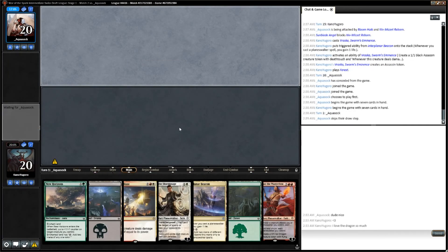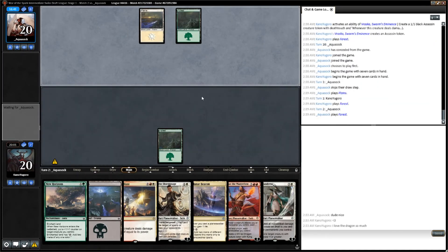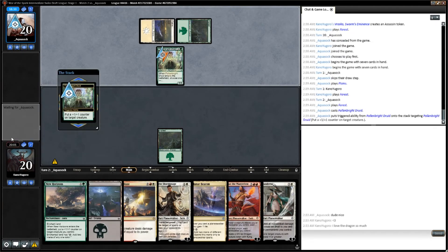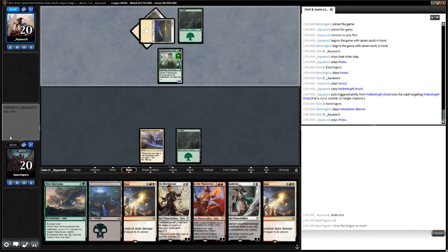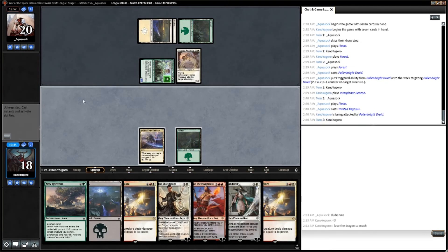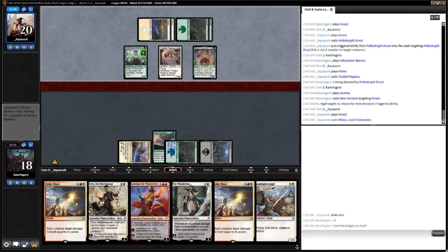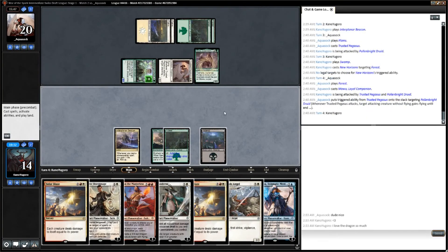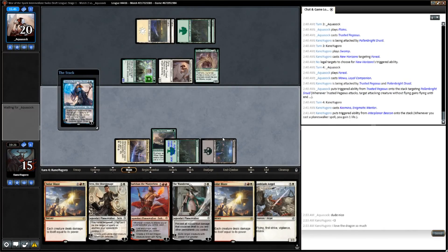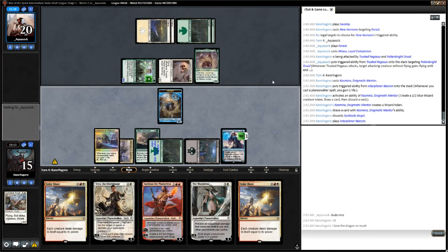In Game 2, we keep a pretty reasonable hand with our Planeswalker Filter land, two other lands, and a couple of bombs. We start on Forest and pass. Opponent plays a Pollenbright Druid with a +1/+1 counter. We play our Filter land and pass back. Opponent untaps, plays a Plains, and plays a Trusted Pegasus, getting in for 2. We untap, play Swamp, and New Horizons our Forest. Opponent plays Mowu, the Goodest Boy again. We untap and play Kazmina, gaining a life and making a Wizard, looting away our Angel. We play another Filter land and pass.